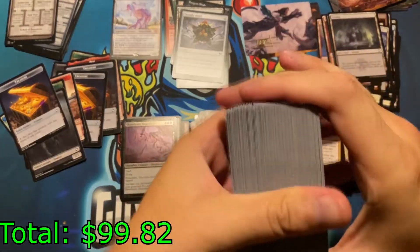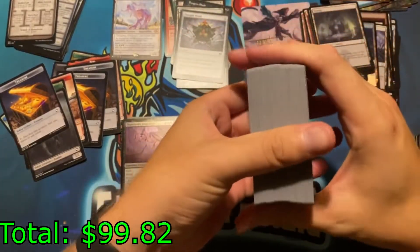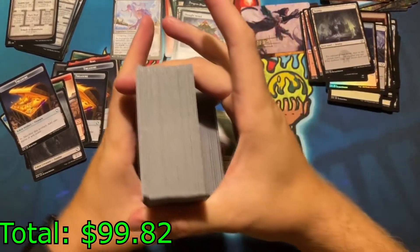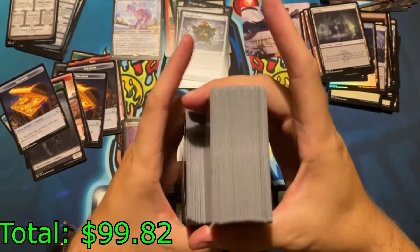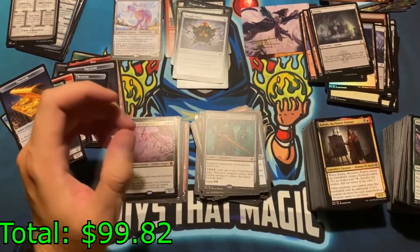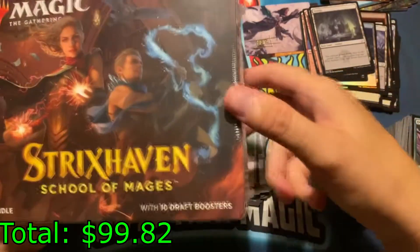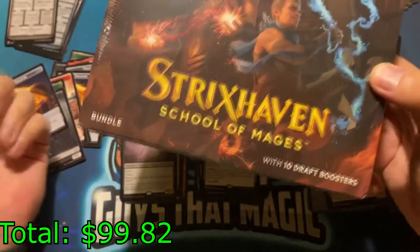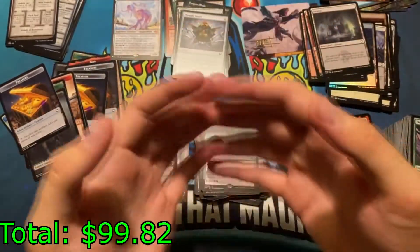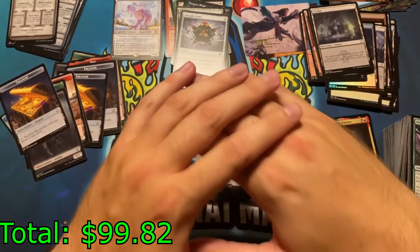Let me show you guys — this pile is commons, and this pile is uncommons. Let me compare: commons vs. uncommons — it's pretty close, there is more commons, but there are a lot of uncommons. Hope you guys enjoyed this video — please leave a like, and subscribe to enter the drawing. We're doing a drawing as soon as we hit 100 subscribers and you can win this box. Until next time, this is Guys at Magic, this is Hunter — peace.